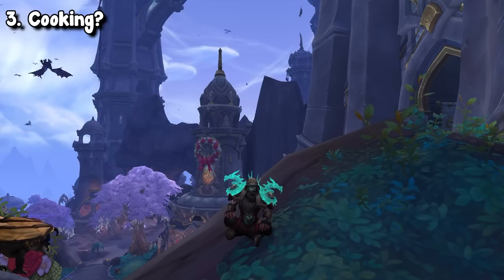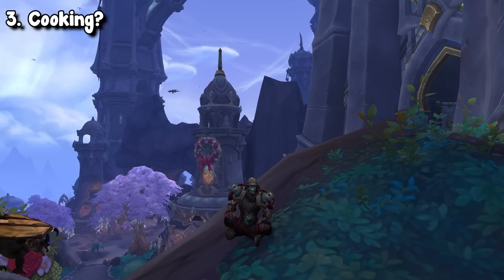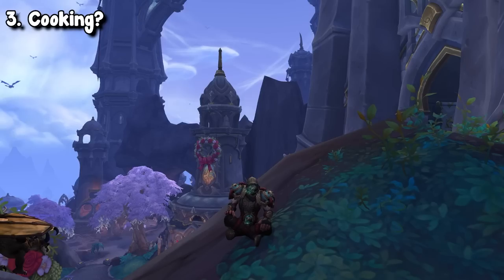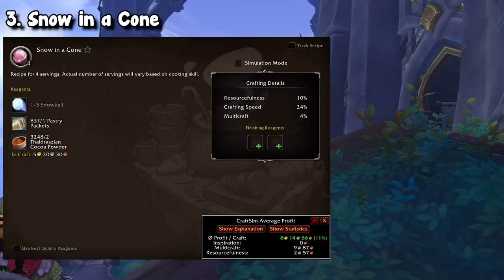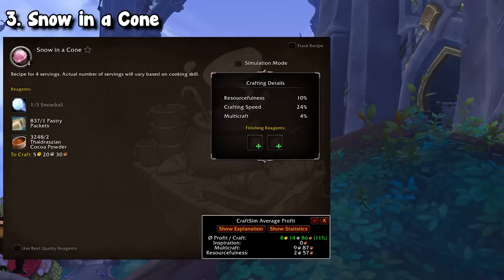Moving on to market number three — we're going to talk about cooking. You guys are probably thinking, oh goodness, here she goes again, she's talking about cooking. But I want to pay close attention to a specific item called Snow in a Cone. This is actually an item that is obtainable through a treasure — I will have a waypoint of the treasure on screen, you just have to go over there and pick it up. That is why a lot of people don't actually know about it. Also, it requires snowballs in its reagents, meaning a lot of people think they can't craft it, or they look at the prices of snowballs and think that's super expensive — but wow, this item is actually bringing in a ton of profit.